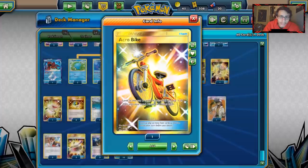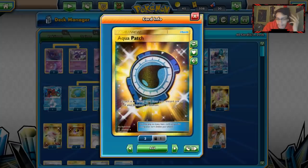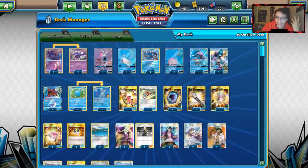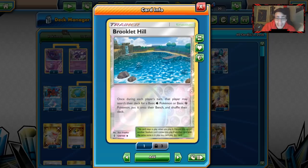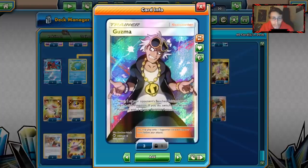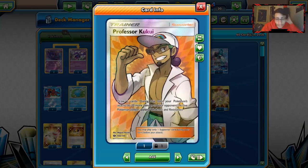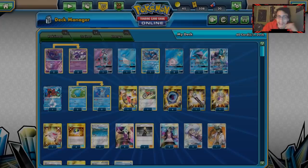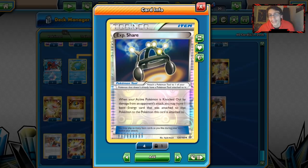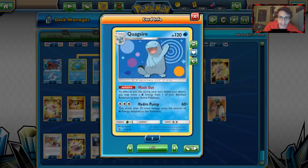For items: two Acrobikes to get energy in the discard, Aqua Patch as another amazing card for water decks, one Field Blower to get rid of tools and stadiums, one Mysterious Treasure to grab Lele, Poipole, or Naganadel, one Stretcher, and four Ultra Balls. Three Brooklet Hills as a counter stadium against Prism Star stadiums and to get rid of Shrine. Four Cynthia for draw, three Sightseers great with Aqua Patch, two Guzmas, two Lillie for draw, one Kukui, three Choice Bands, three EXP Shares for energy preservation with Quagsire, and ten basic Water Energy.